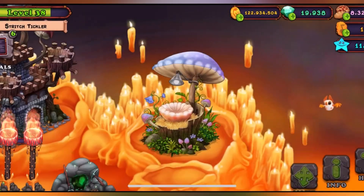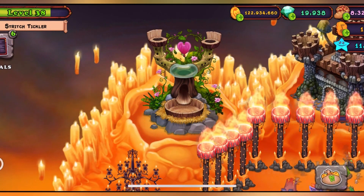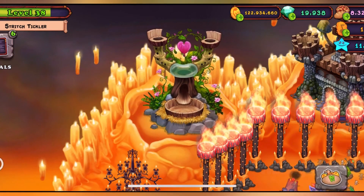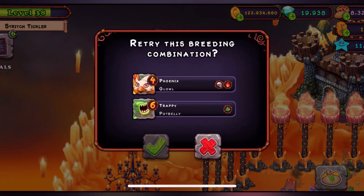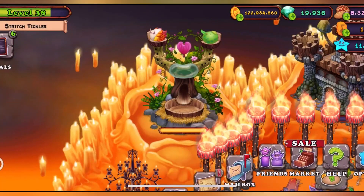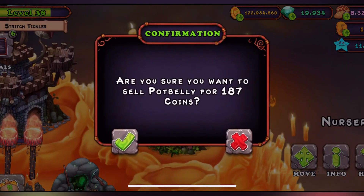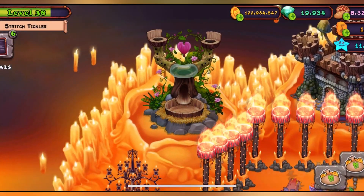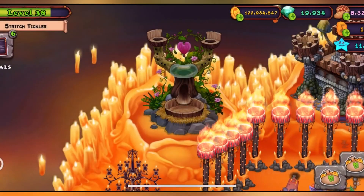I'm already burning a lot of gems doing this, and I don't even know if this is actually the correct combination. You don't know until you actually do it or see somebody do it. So we're doing it, and it isn't working out, which is a bad sign — but that happened before even with the hybrids or the two-element monsters.